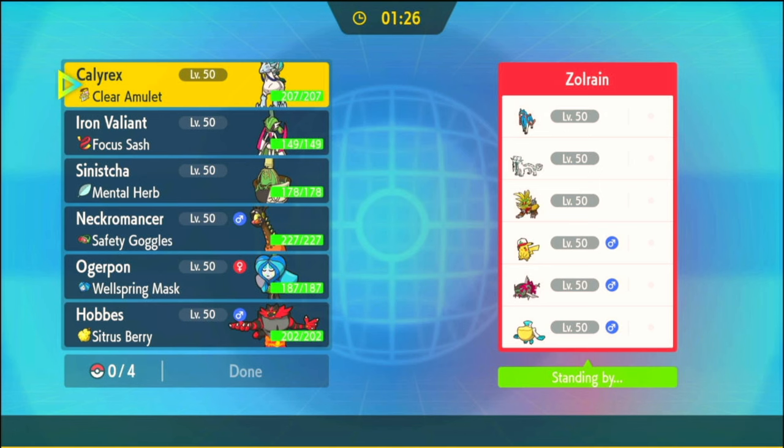Alright, here we've got a Zacian Stellar Tera with Tera Blast. That's interesting. Scarf Chenpao with Icy Wind. Pelipper — it's Annoying Terra Ground, no Protect, Tailwind. Gouging Fire with Howl and Raging Fury. Pikachu with Fake Out, Helping Hand, Thunder, Protect. And then Wave Crash, Last Respects, Protect, Flip Turn — Basket of Legion. No priority move, but it's Tera Water, which is terrifying.